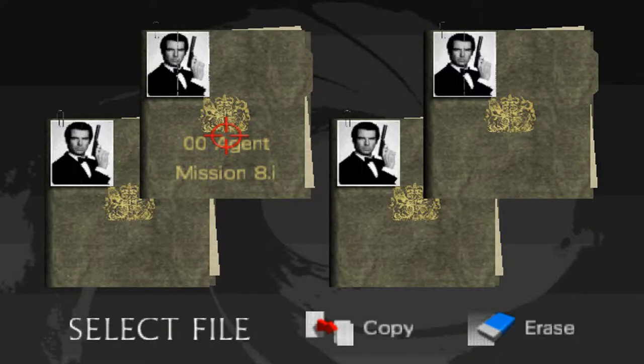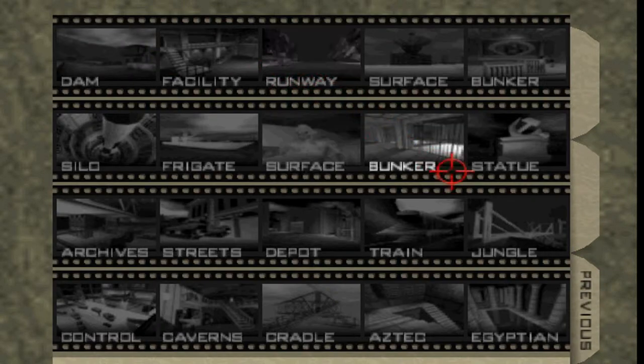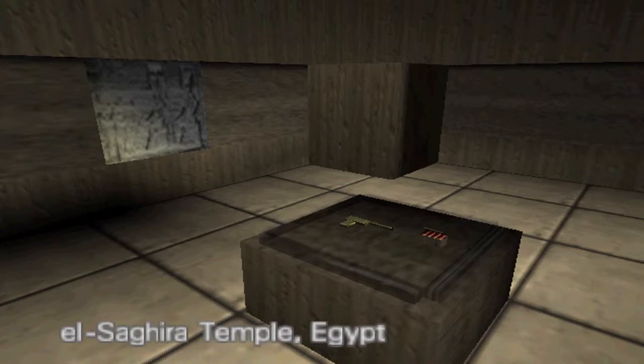We are finally on the last mission of 007 GoldenEye that you unlock if you beat the entire game on Double Agent Difficulty. G option still off as always. The final mission is Egyptian — Double Agent Difficulty — and we have to recover the Golden Gun and defeat Baron Samadai. I guess that's how you pronounce it. These guys have weird names I can't pronounce.